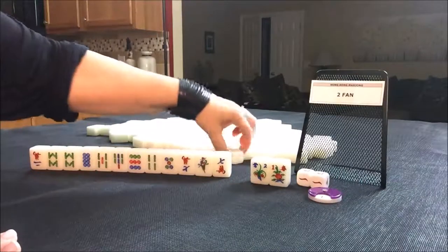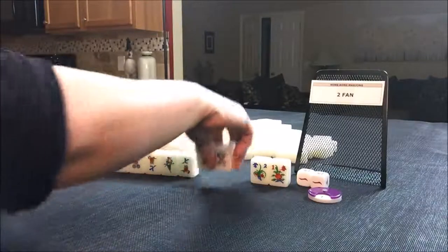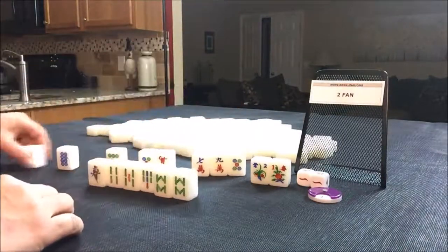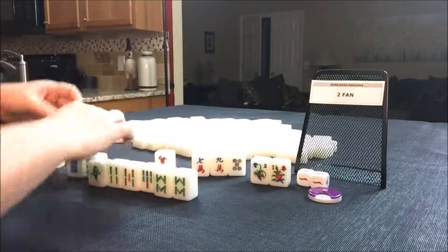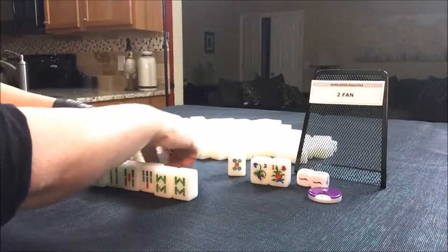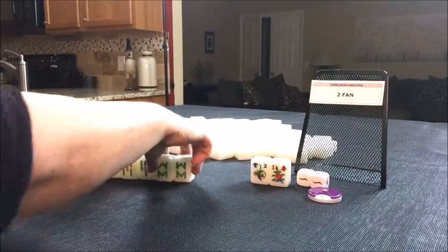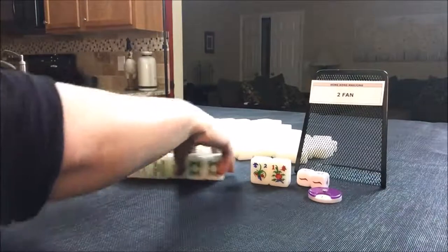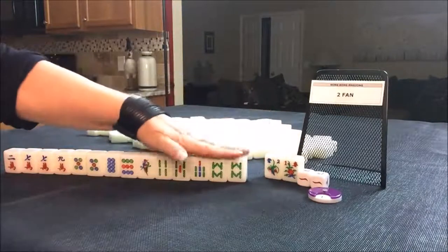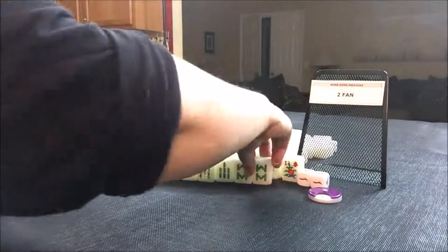I'm going to take a replacement for each of those flowers and let's see what we can play. I think I would play for the quickest win possible here to get that fawn score. I think probably I would play all tong. We have three pairs. Those are the flowers — those are not in our hand. This is the hand right here.